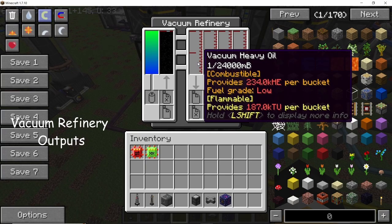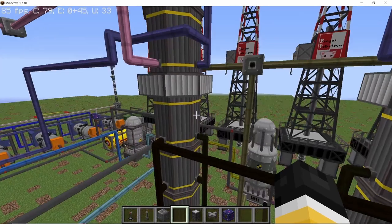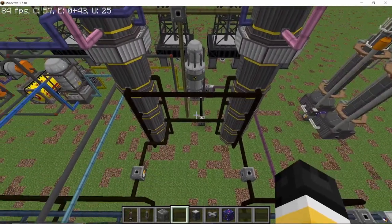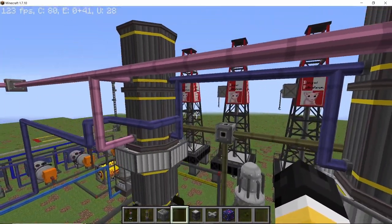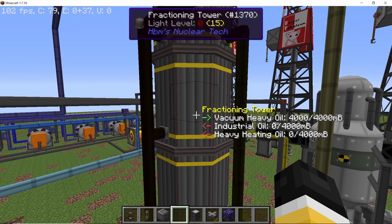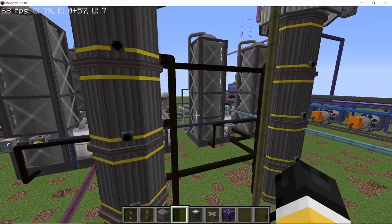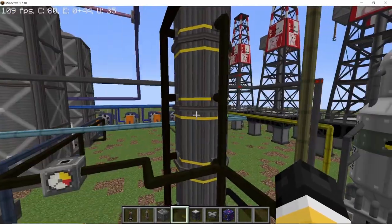Now we can start pumping all of the crude oil into the vacuum refinery, which will give us vacuum heavy oil, vacuum light oil, reformat, and sour gas. For processing vacuum heavy oil and light oil we need the fractioning towers. Heavy oil requires a total of eight fractioning towers and light oil requires a total of four fractioning towers. I have arranged them in a column of four and two. For output, you need to connect all of the towers — you can input via a single pipe which transfers fluid to all towers, but to get output you must connect all towers individually, otherwise sections will clog up.